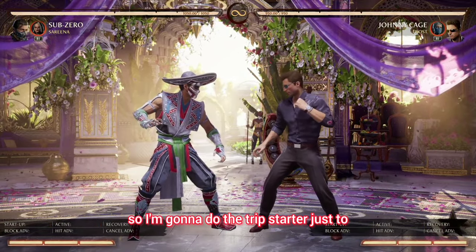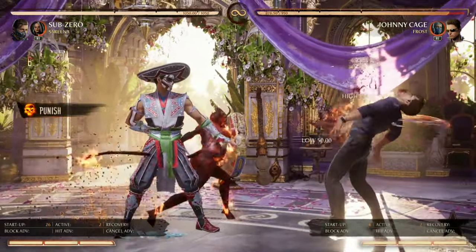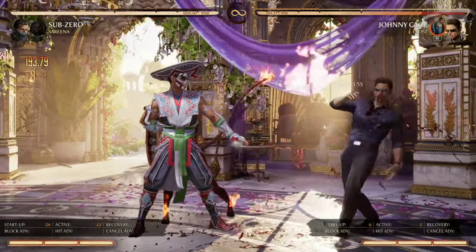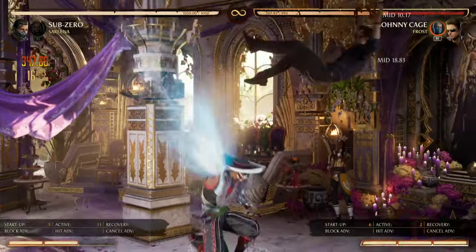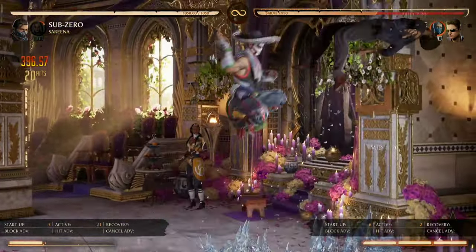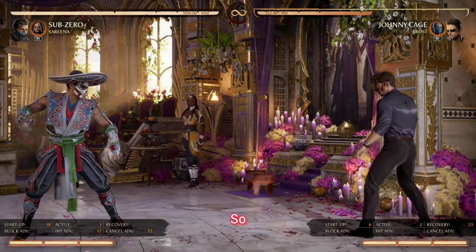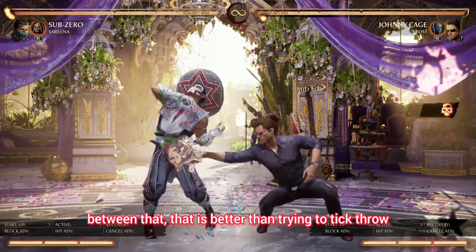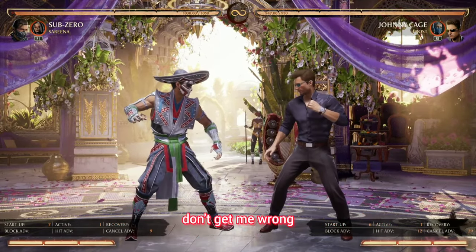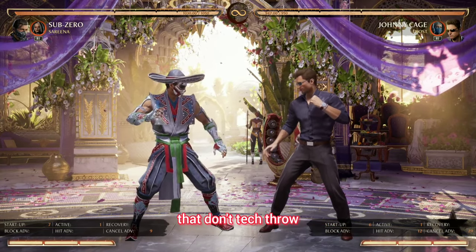I'm going to do the trip starter just to show you another combination you can do. 422 damage, and you're in the corner. So between that, that is better than trying to tick throw — which you can still tick throw, don't get me wrong. Tick throw is a mind game, but it only works against opponents that don't know how to escape it.